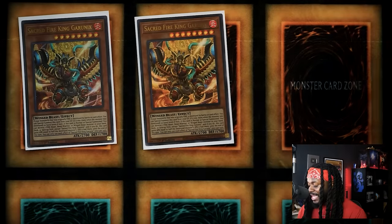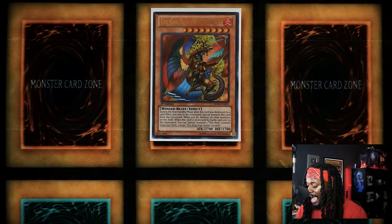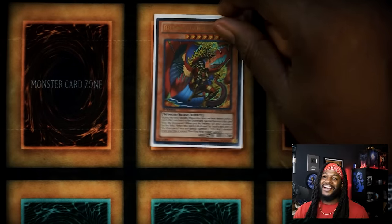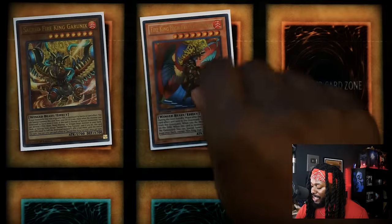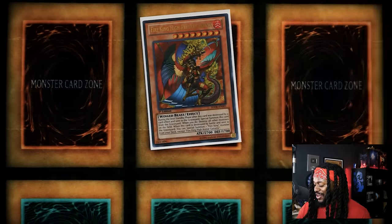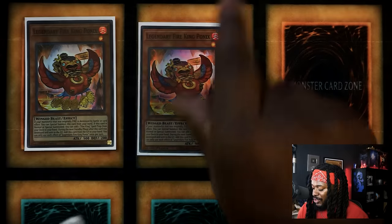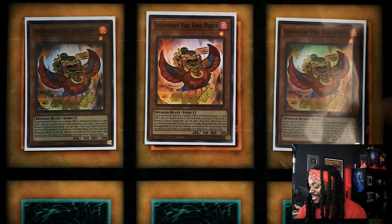There are only two copies of Sacred Fire King Garunix since we play more consistency cards. I also play one copy of the OG Garunix — it may be a little hopey, but this card is really good especially when combined with the newer Garunix. You use it to destroy, which becomes a dark hole, and more importantly puts Garunix into the graveyard, where summoning it back and destroying is its main function. They work really well together. Of course, three copies of Legendary Fire King Ponix — best card in the deck and really easy to get to with this build.